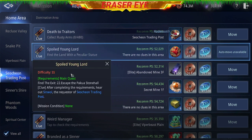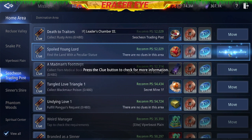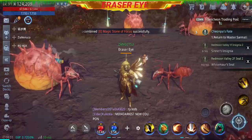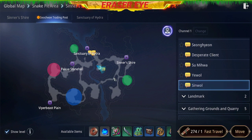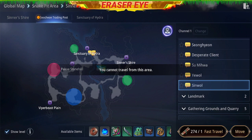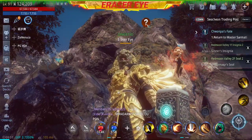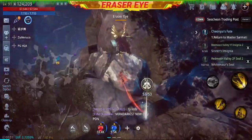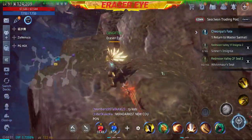The clue here is to find Sin Wall. As you can see, auto-move is unavailable. If you're looking for Sin Wall on the map, Sin Wall is right here, but you cannot go to him because Sin Wall is nowhere to be found. He's on the top - you can see there with a question mark.